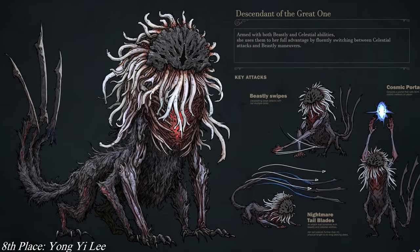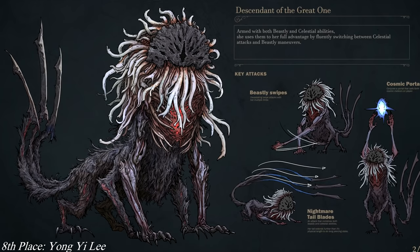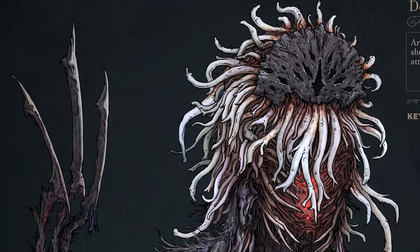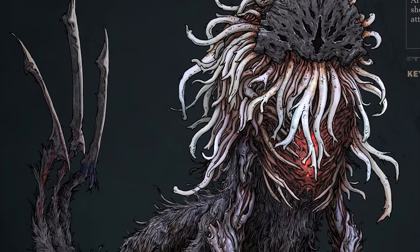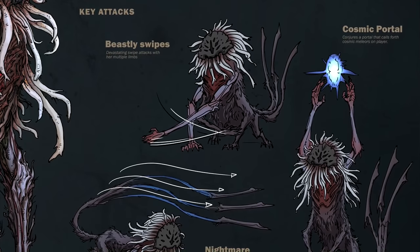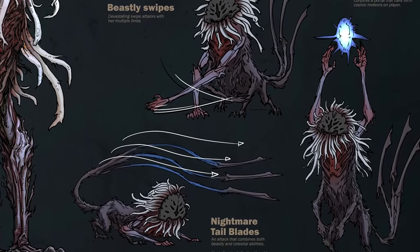Number eight: Yong Yi Li. In his vision of Bloodborne 2, you awaken and immediately face off against a boss — a descendant of a Great One, part beast, part celestial, attacking you with a combination of attacks like the Nightmare Tail Blades, a ghostly extension of its forked tail.